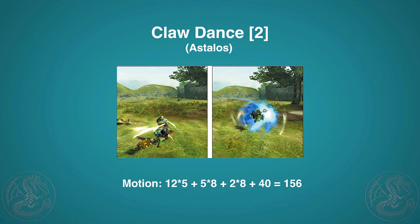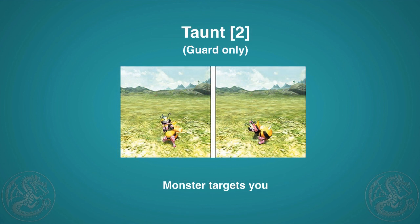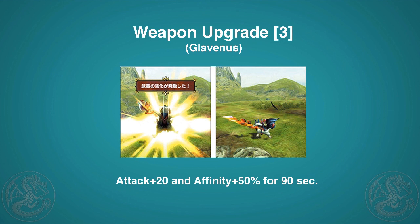Next is Taunt, which is only available for guard or protection cats. It costs two points — you'll do a little butt smack. The motion takes quite some time, but for a limited period the monster will pretty much target you, similar to the hammer skill. From what I can read, when you do Taunt you get a small defense or health increase and auto guard, but I haven't been able to get that to consistently work.